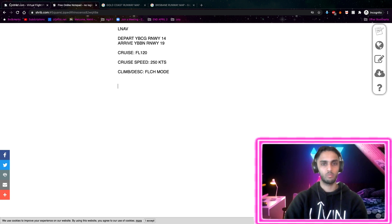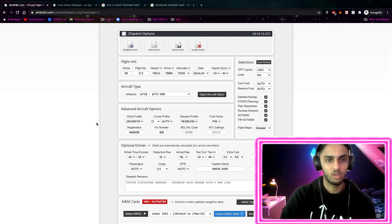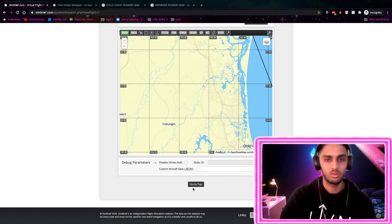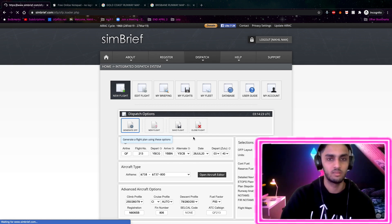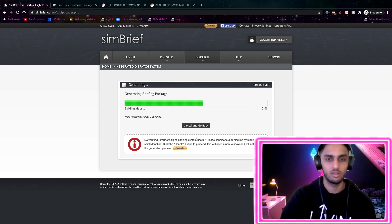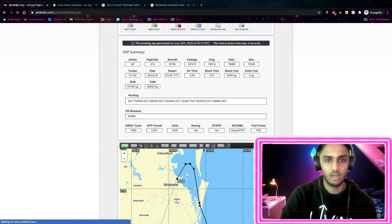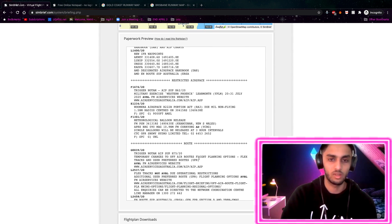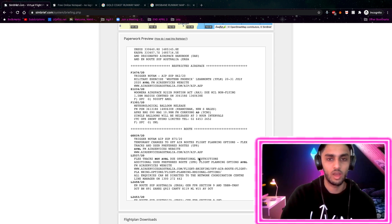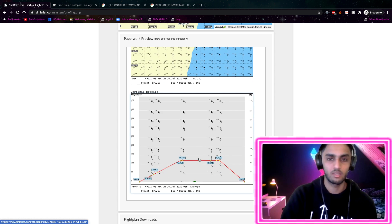So we're going to go back to SimBrief, just check everything's up to date, and generate the OFP. This is all good - that will actually generate a flight plan we can load into our FMS for X-Plane 11. If there are no errors, that means it's all good. Scroll down and you can see all the different FMS or flight plan file extensions we can use.